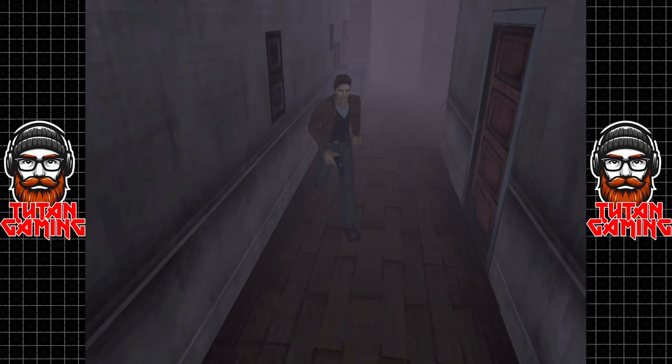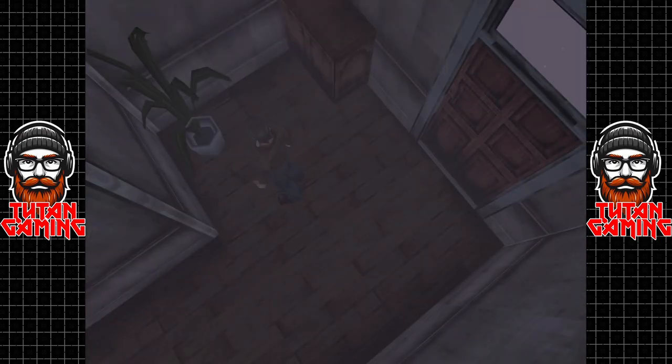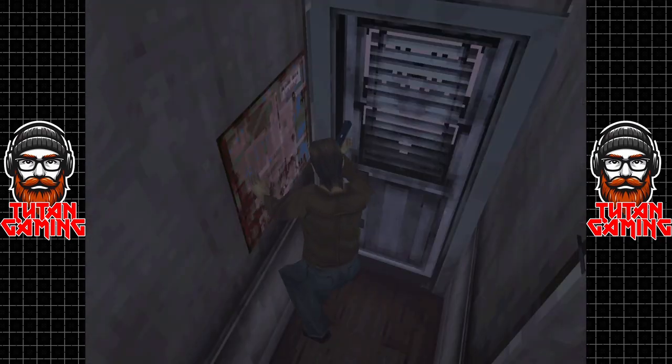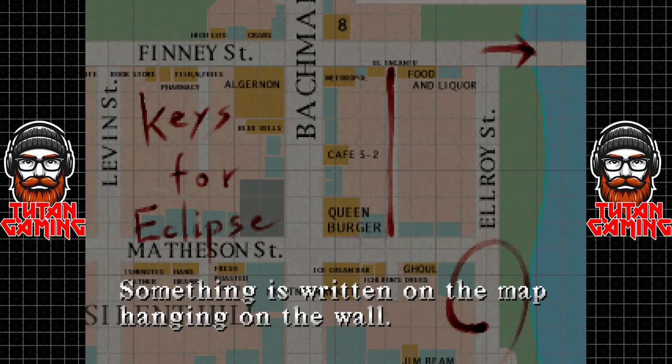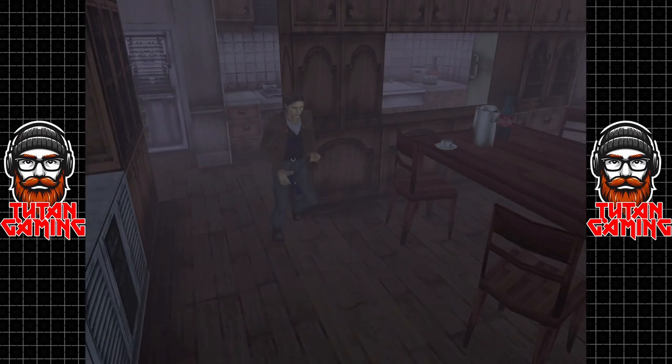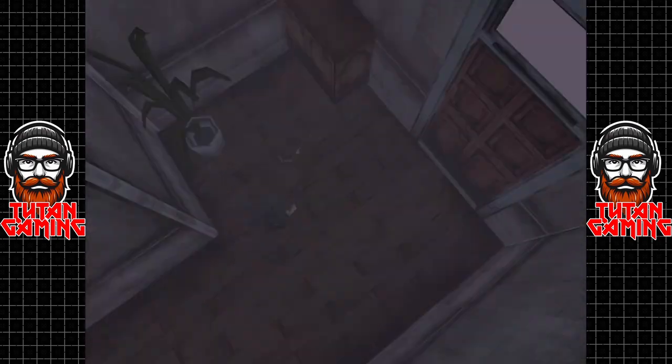We've found two packets of handgun rounds. According to my notes, there should be two energy drinks in here, but I think they're actually a little bit further on — out the back door, maybe. Something is written on the map hanging on the wall: keys for the eclipse. It looks like we are stuck, because we have a door which requires three keys and we have zero keys. Luckily, on this map here it's telling us exactly where the keys are. We've copied that to the map, and let's return to town — we've got some looking to be done.